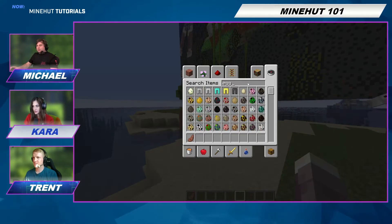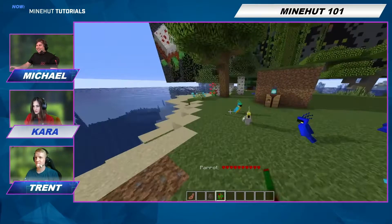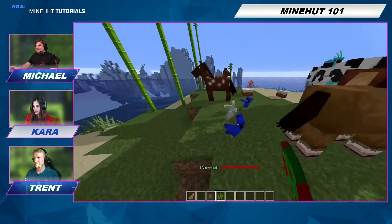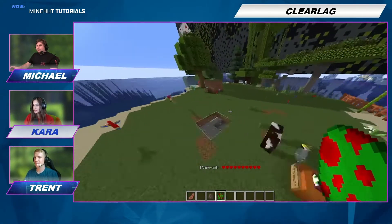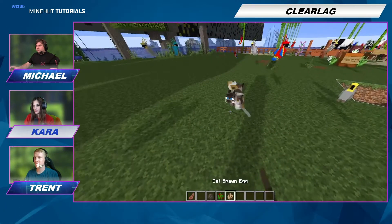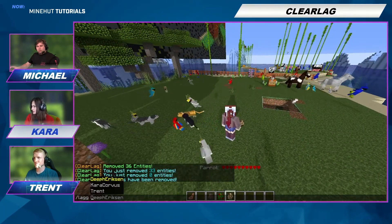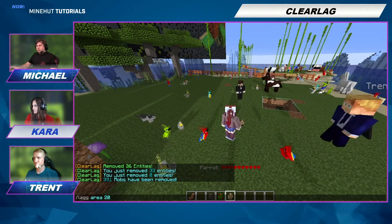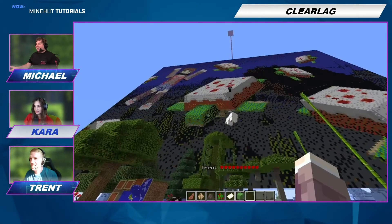So I'm going to spawn a couple more animals — parrots. I'm going to spawn some parrots over here. Say we want to keep this animal sanctuary clear, but there are a few too many animals over here. You can do a radius command to get rid of all the animals in an area. So let's do /lag area radius, maybe 20 blocks. That just cleared all the ones around me.